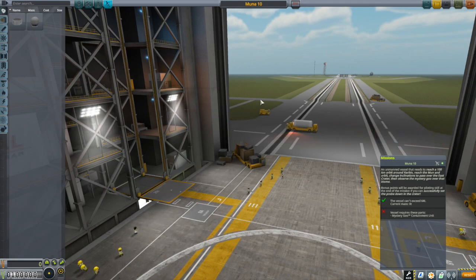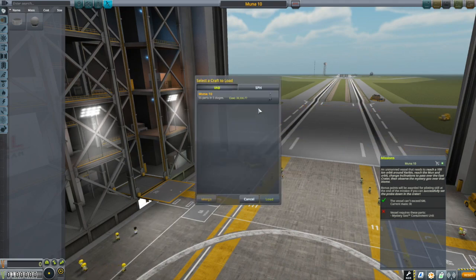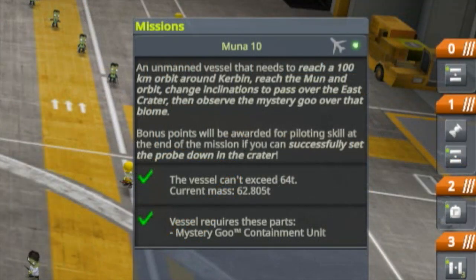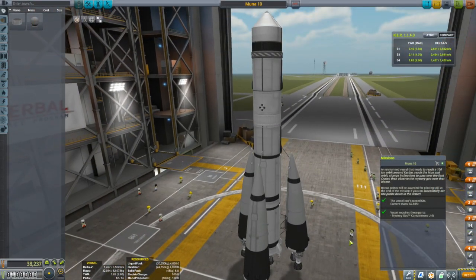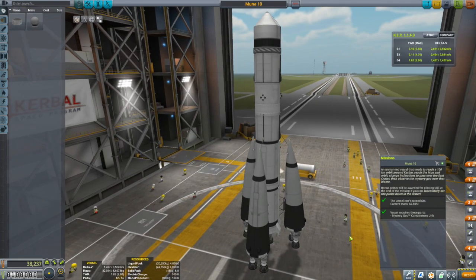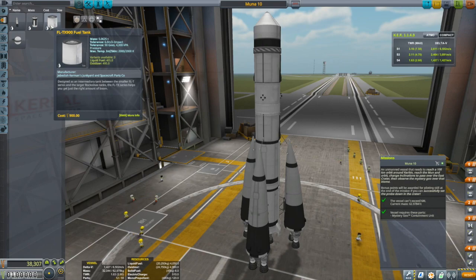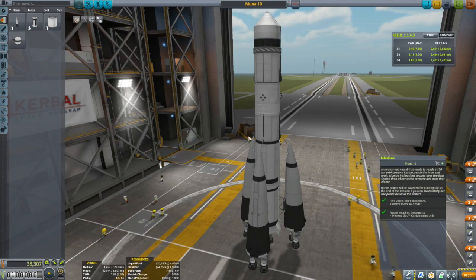The first human-built spacecraft to achieve orbit about the moon. Let's take a look at my Muna 10 that I built. There are some constraints placed on the vessel — obviously you require a mystery goo because that's part of the mission. The vessel also can't exceed 64 tons, and my current mass is a little bit under that. This thing is actually quite large for what it needs to accomplish, but there are some points for getting there and having fuel left over, so building big does kind of work to my advantage. You're also restricted in parts — they only give you some parts to work with. In particular, the liquid fuel tanks: there are only three of them and they're all in the 1.875 meter variety, so it kind of forces you to build something that looks very much like this.